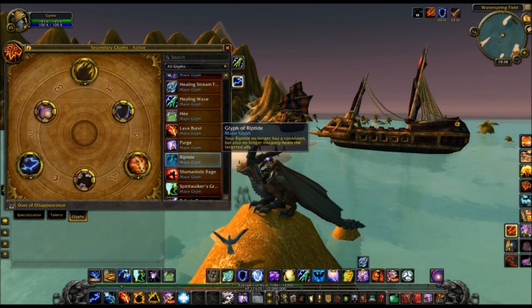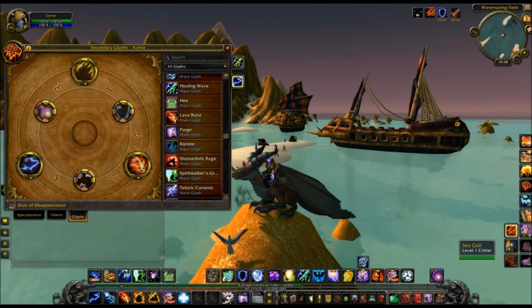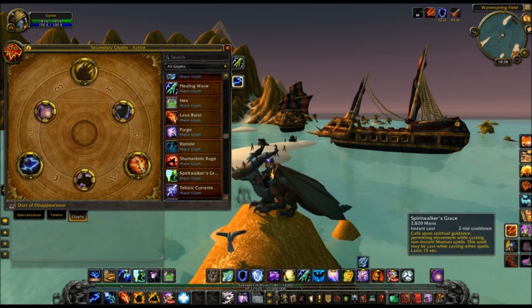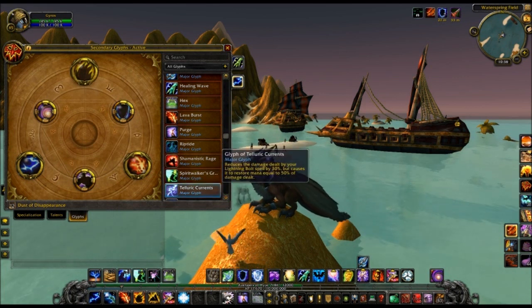For PvP, though, that would suck. Glyph of Spirit Walker's Grace increases the duration by 5 seconds — not spectacular. It lasts 15 seconds, same as on live. Glyph of Telluric Currents is no longer standard — it's going to be a glyph. It reduces the damage dealt by Lightning Bolt by 30%, but you get mana back. So this is going to be for Resto in order to get mana back on fights where you need it, meaning one of your glyph slots is probably always going to be taken up by this.